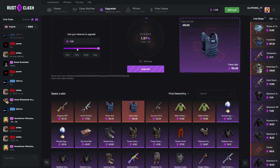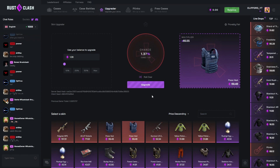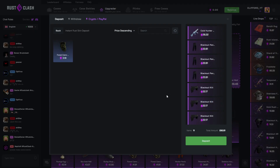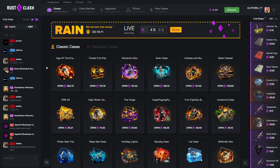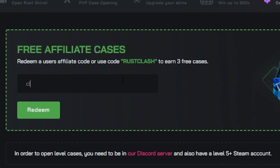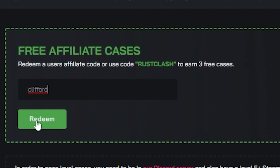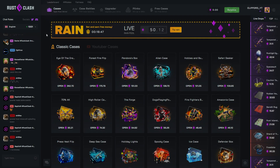Put a press vest in to start off with — let's go for upgrader. We started with like 140, withdrew 240, that's a pretty good video in my eyes. We could have taken out 330 but I played it a little riskier to make more content for you guys. If you want to check out Rust Clash, go up here — free cases, code Clifford, click redeem. Drop a like and a sub, it helps out a lot. See you in the next one, peace out!